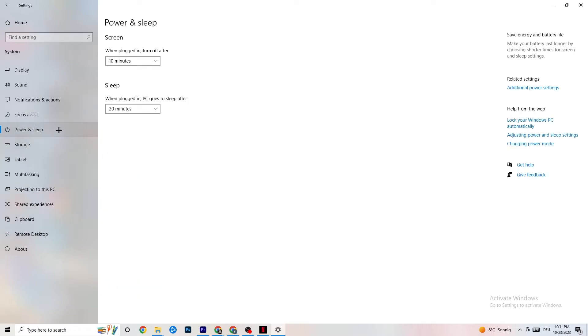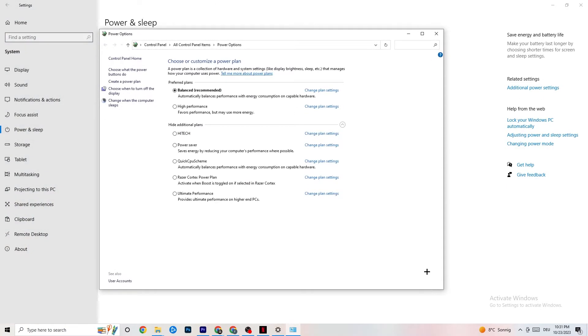Next, go to Power and Sleep on the left side, then click Additional Power Settings. You'll see 'Choose your power plan' — I use Balanced, but for some PCs High Performance works better. If your PC performs better on High Performance it will reduce crashing. Try both and see which works better for you.